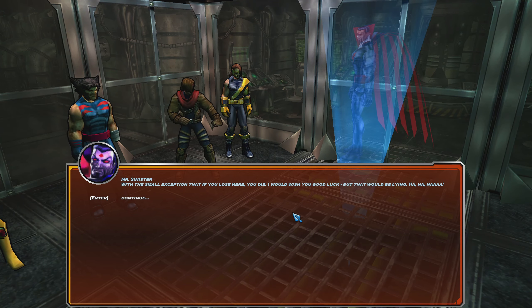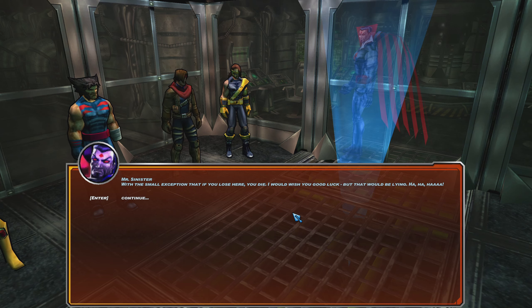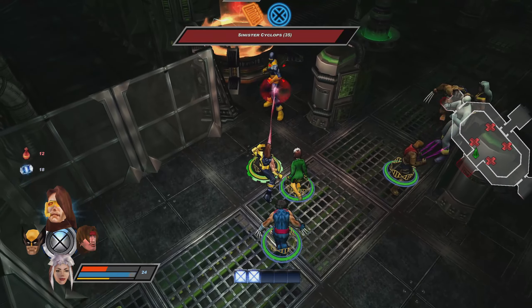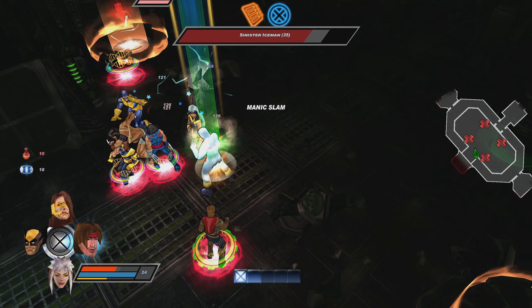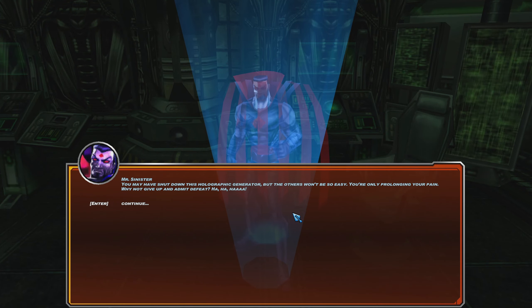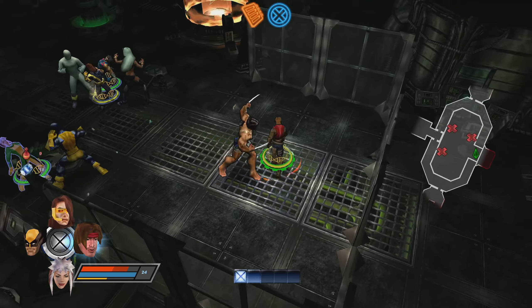Mr. Sinister, what are you doing here? That's a hologram. That's not Mr. Sinister — it's the supercomputer based on his intellect. Is that you, Guardian? Those torture sessions were cut short. I am a computer modeled on Sinister's genius, which is why I will be the one to defeat you. How would you fare against earlier incarnations of the X-Men? This is just like the Danger Room, except if you lose here, you die. I would wish you good luck, but that would be lying. The cutscene only showed Iceman — I think it glitched out.